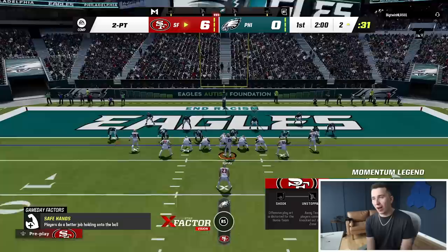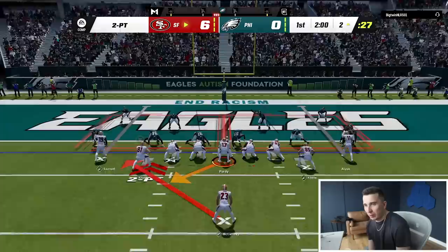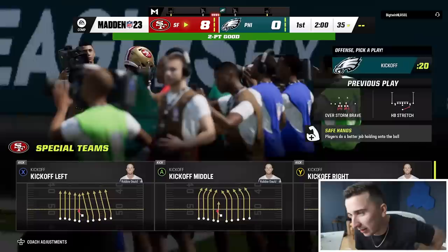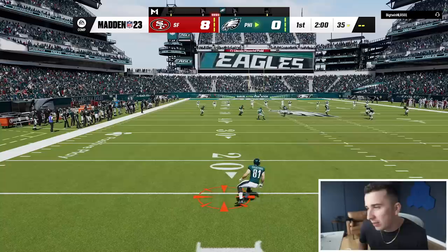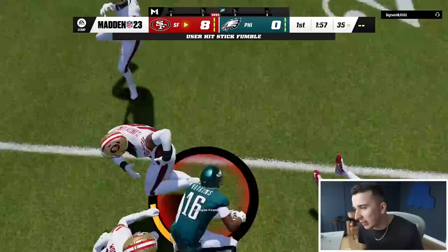We go for two around here. I got the one-on-one. I said it. Just give Brock time, man. And when we go for two, we run behind the left side of this line because there's nobody who can stop them from running on that left side. Let's go. Boom! Let's go! Shout out Miley.